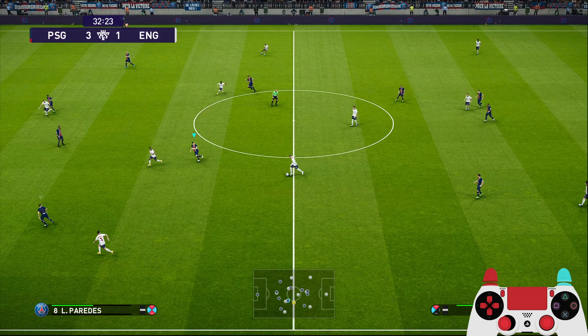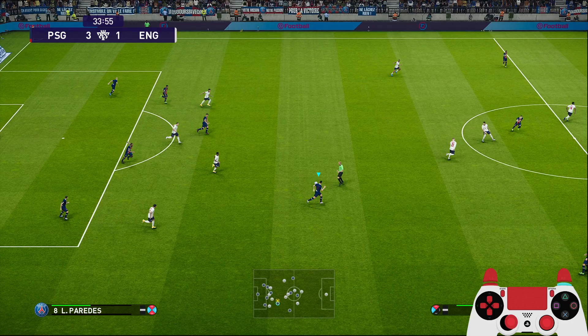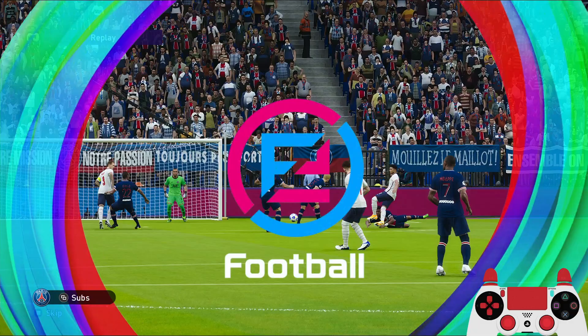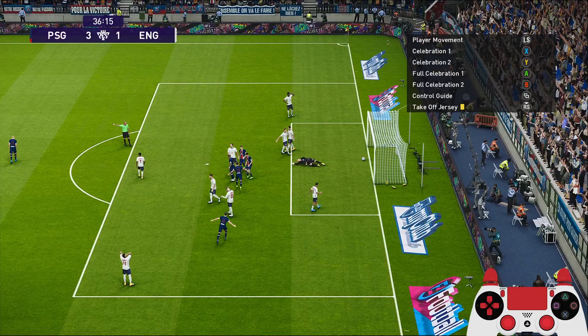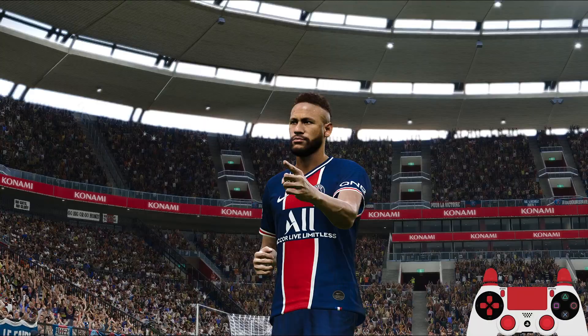Win the ball back. Kane passes to Sancho — good block. Now we have a counter through Neymar. Can he get a cross in for Mbappe? Good save by Pickford. Another short corner, back to Neymar — another rainbow flick, and this time not wasting his chance, got the goal in! Neymar! Two goals for Neymar now. 4-1.